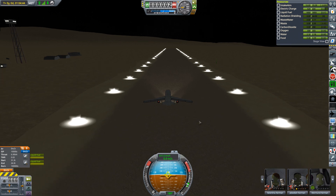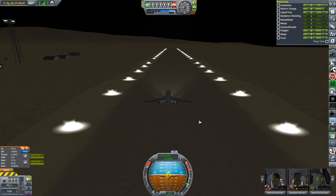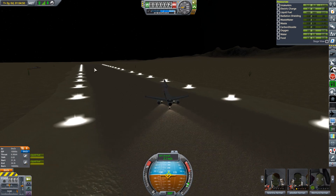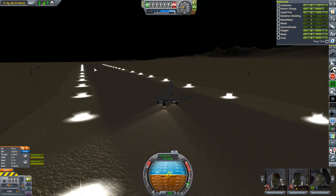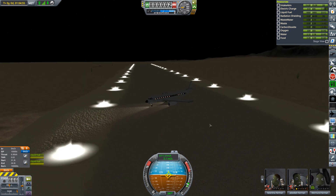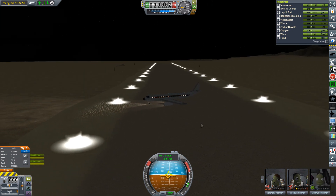I'll turn the SAS off for now as we take off from the other end of the runway — from the northern end — because I want to head south over the sea before we start making any sort of manoeuvres towards the Kerbal Space Centre.